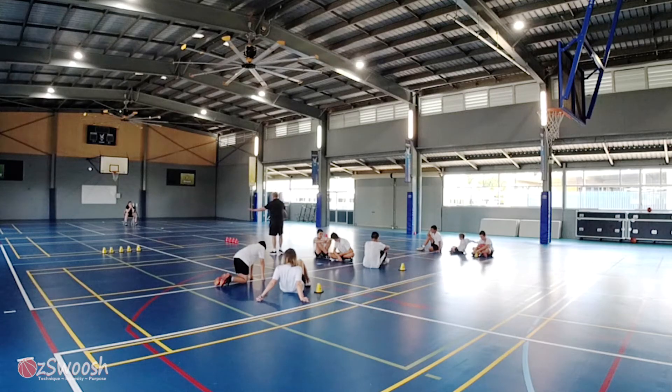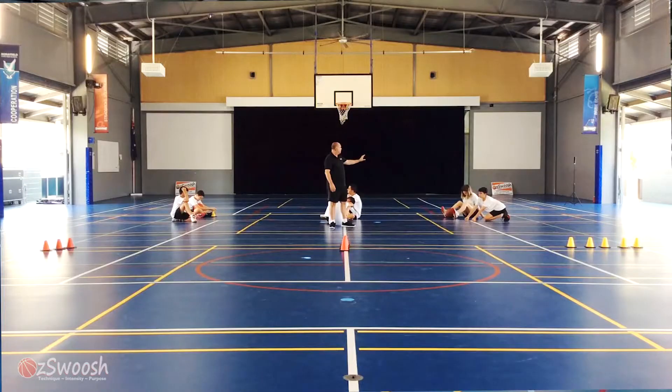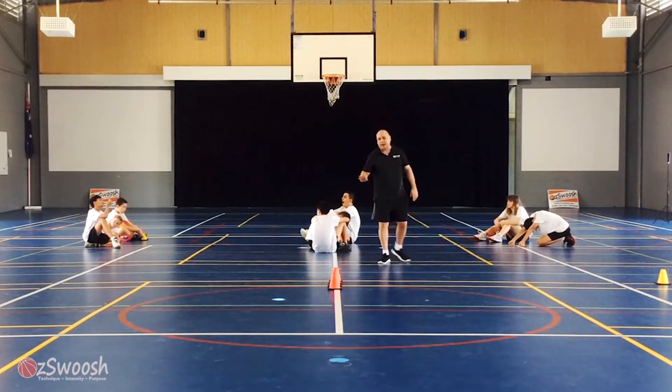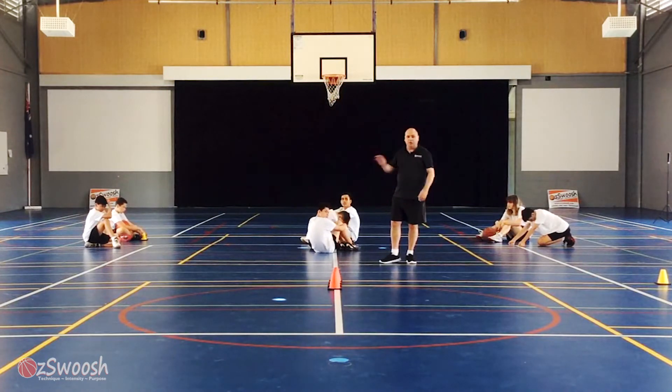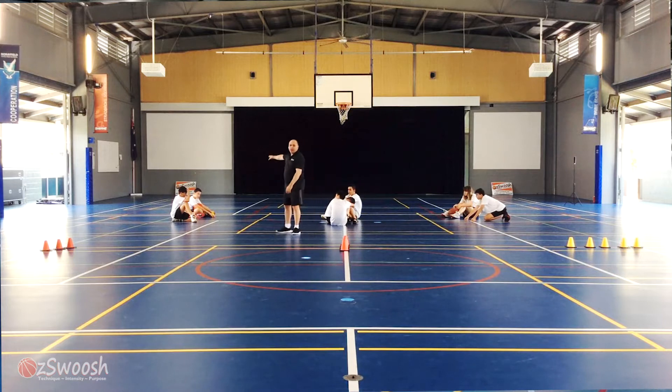They correspond to the cones or spots that we're shooting at on the court. To destroy the carrier we must make five shots from the spot on that same side as the carrier. To destroy the destroyer we have to make four shots from the corresponding spot, and to destroy the frigate we have to make three shots from those spots.